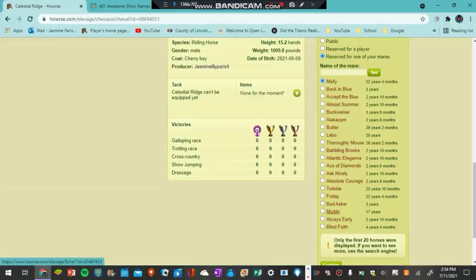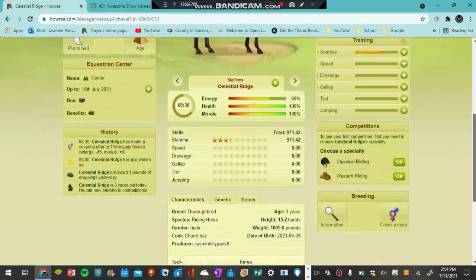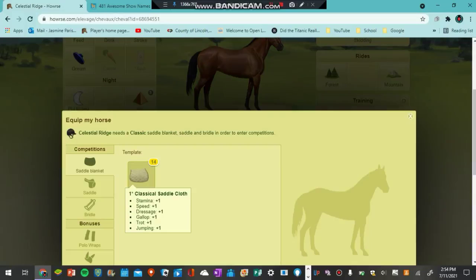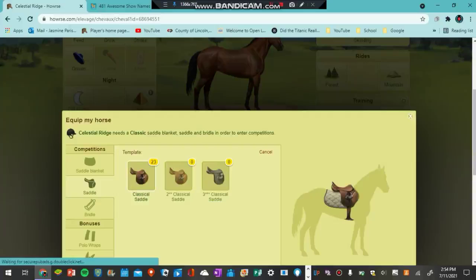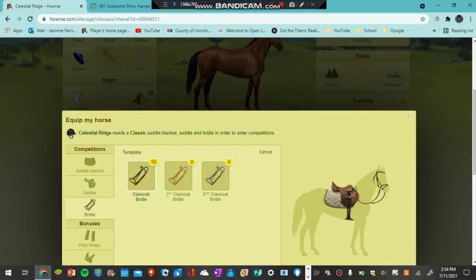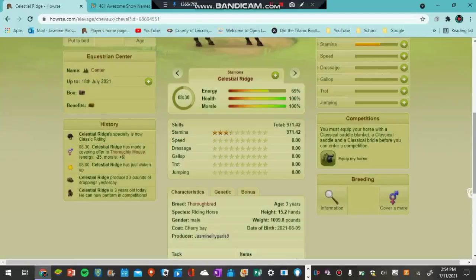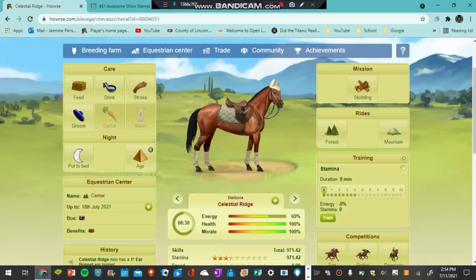Central Ridge is going to be the stallion for Thoroughly Mouse. I'm also going to equip Central Ridge today because he is three years old — at age three in the game you can equip the horse whenever you want after that age. I'm also going to train him because he still needs training, and then I will move on to the next horse.